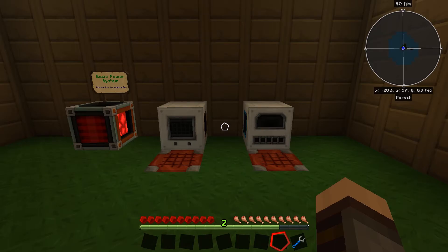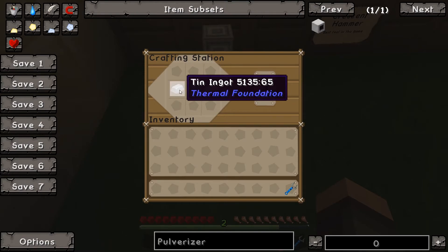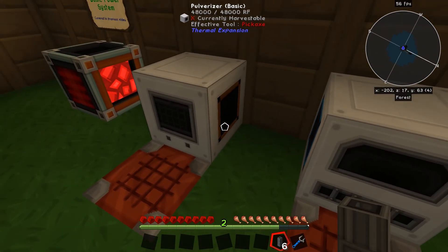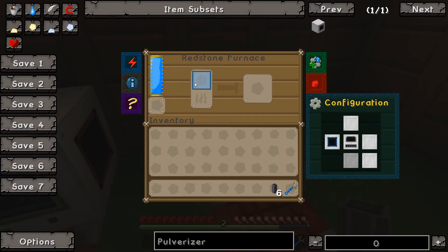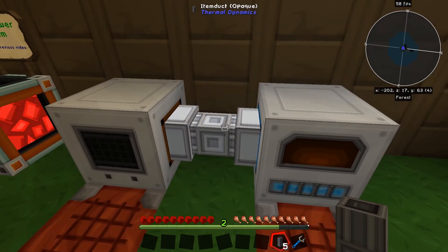An ore processing system can be automated using an item duct, shown here. It's crafted like this — a really easy recipe: just two tin ingots and a piece of lead, and you get six of them. Use the item duct to connect the orange outputs to the blue input of the redstone furnace.